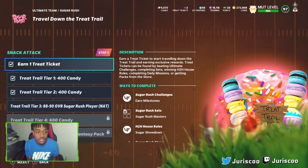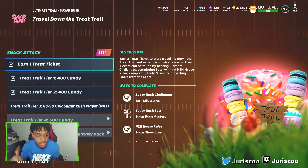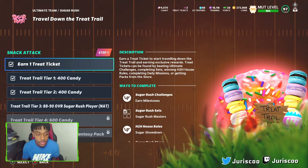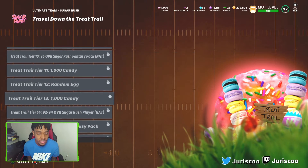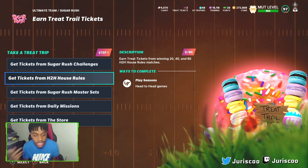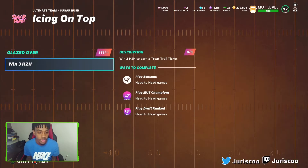You have to earn one treat ticket, and once you earn one, you can start doing the sales to get free players. These solos are really easy — you want to make sure you're getting your treat ticket and then starting the treat trail. If you need to earn a treat ticket, there are many ways: challenges, head-to-head, house rules, master sets, daily missions, and the store.